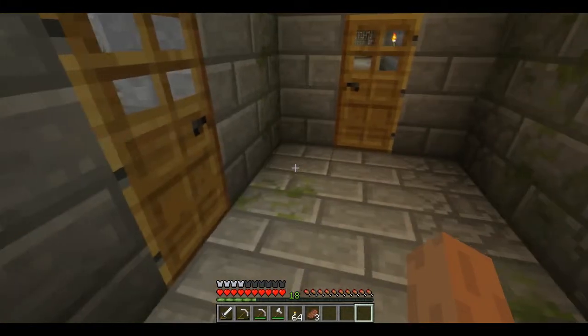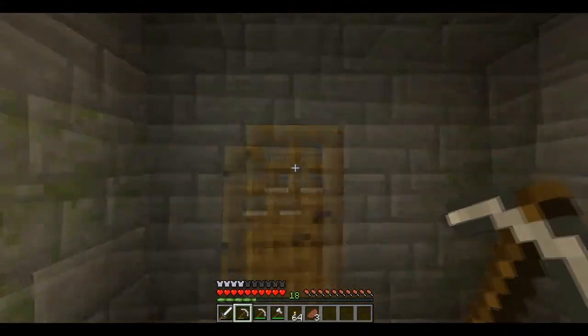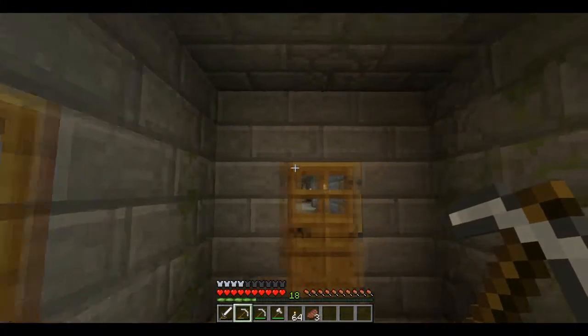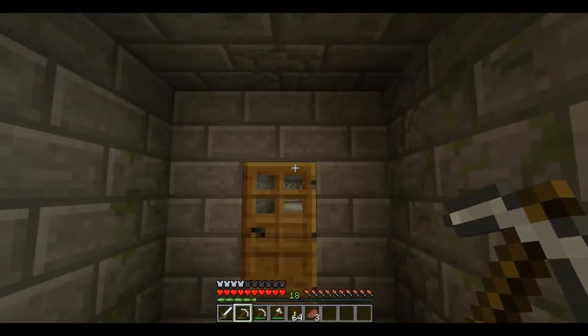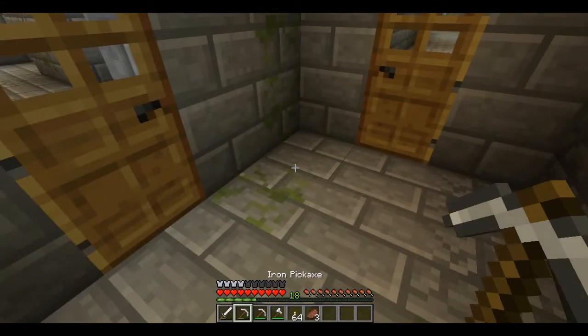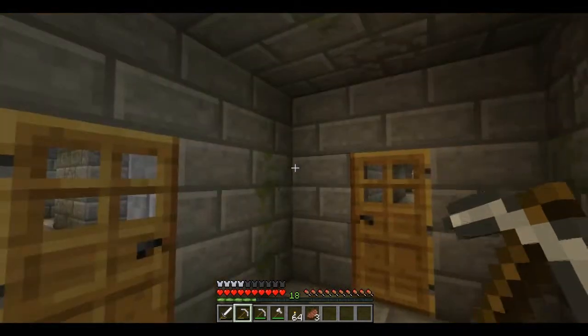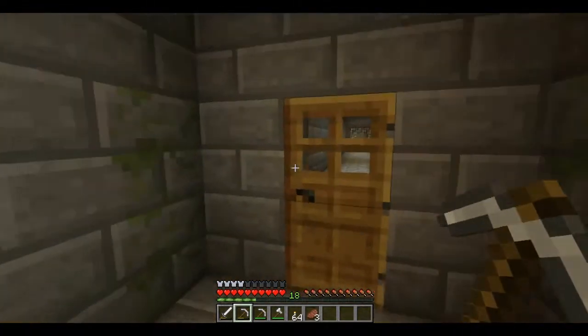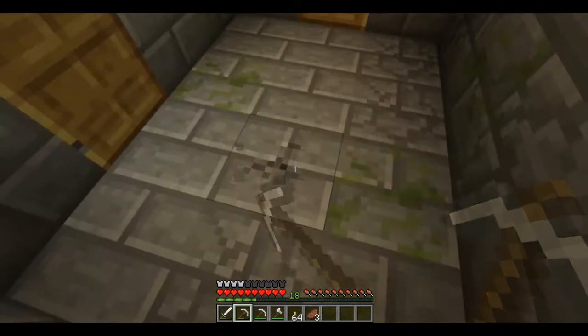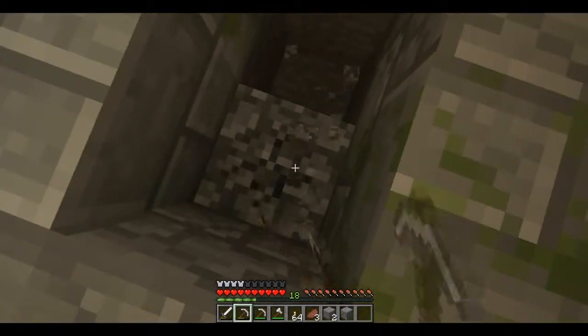All righty, how are we all doing? I'm Cash and Clean, and right now I'm in a little dungeon area. I'm gonna teach you guys a really easy way to find dungeons like I'm in right now. First, you want to go into a desert area and dig a small little hole like I am now.